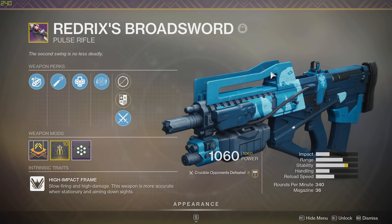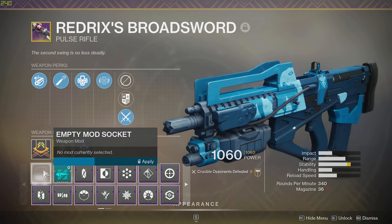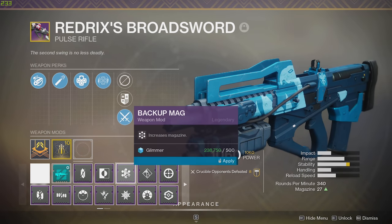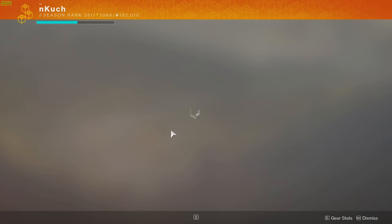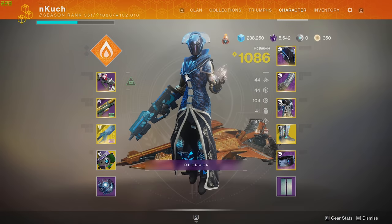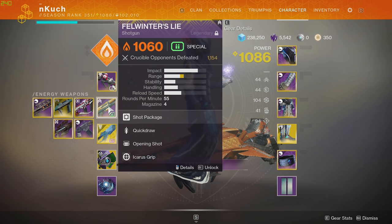I'm excited to show you guys why this is the king of 6v6. We are rocking Backup Mag on this particular weapon — it takes it from 27 all the way to 36, which is honestly a big boost, about 33 percent. Just in case you're wondering, the shader is Atlantic Rush — look at that, we're styling with the blue.